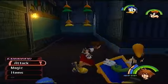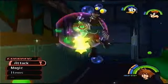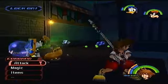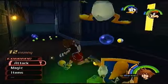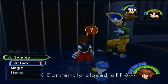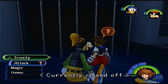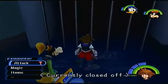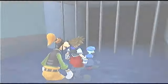Let's go to the alleyway — there's going to be some heartless here, but it's okay because you're Sora, the Keyblade master. In this jail cell area, there's a Red Trinity on the floor. Press Triangle and boom — you activate it. Let's go see Leon.